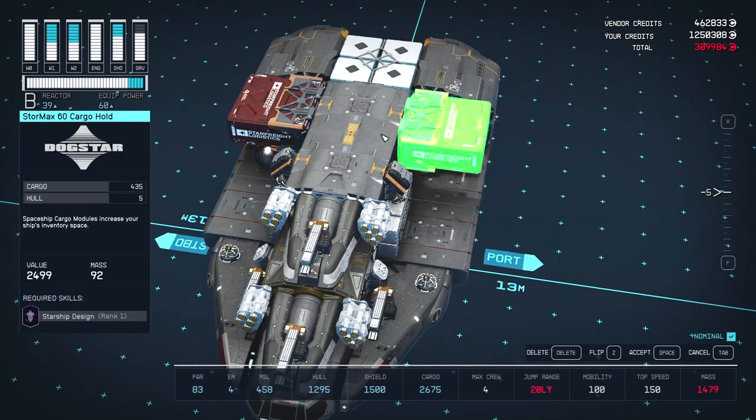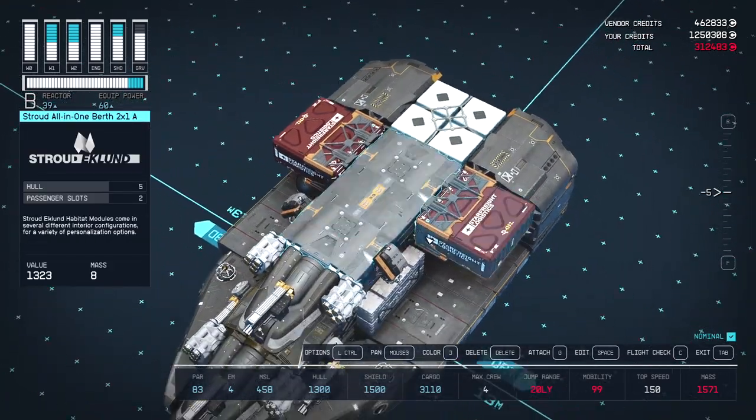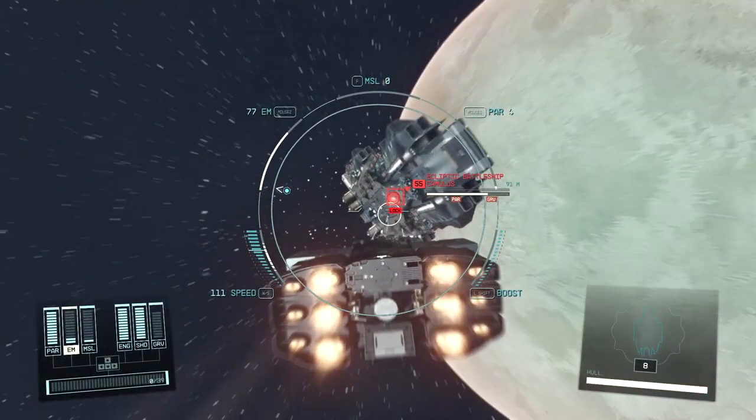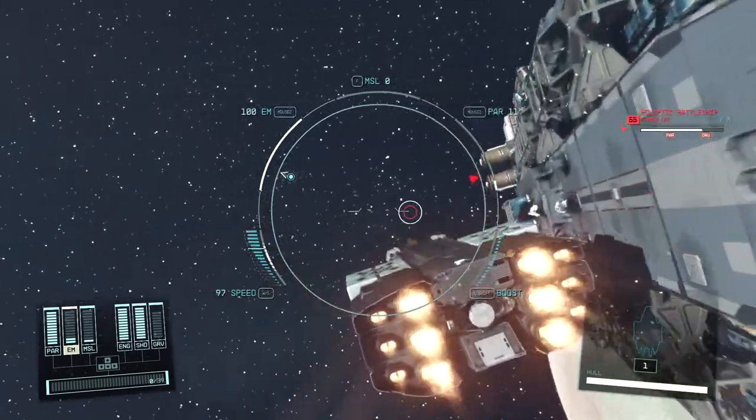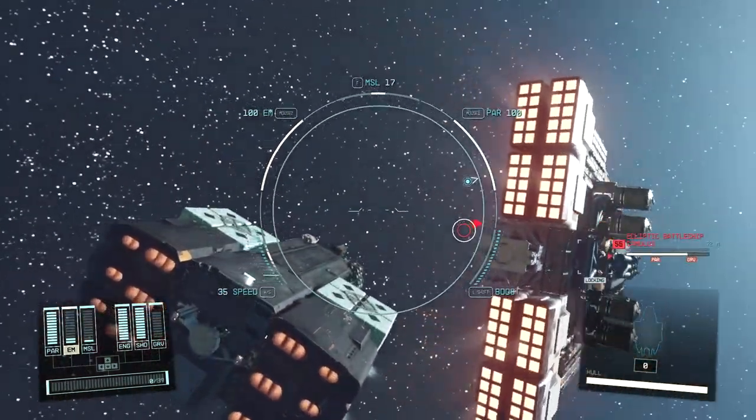Once you unlock class B upgrades and are high enough level, you'll find you can get the best of both worlds. Our ship is still small and nimble so we can dodge enemy fire, but we now have the best possible protection and our weapons still shred enemies.